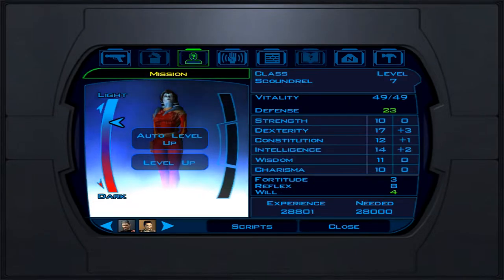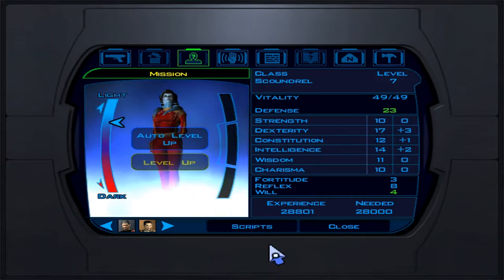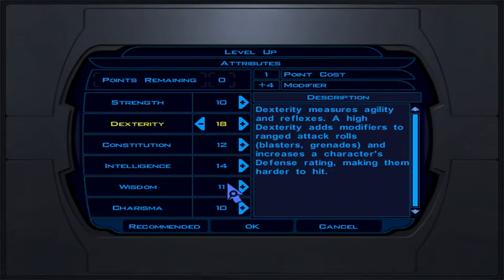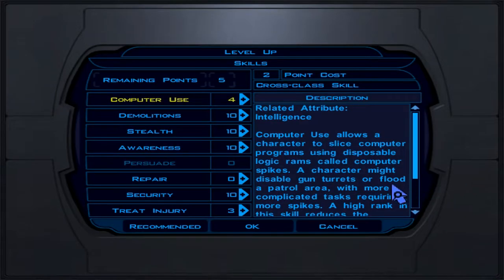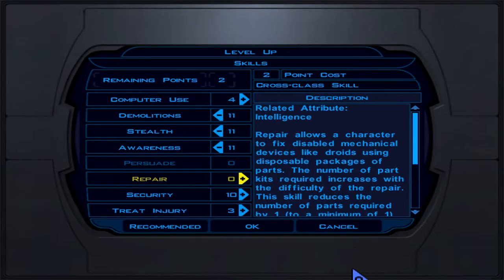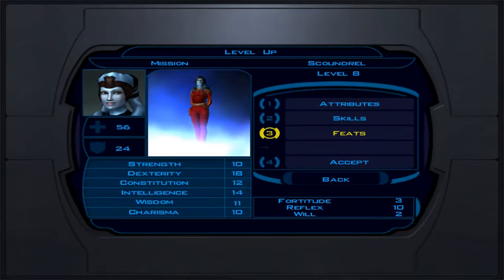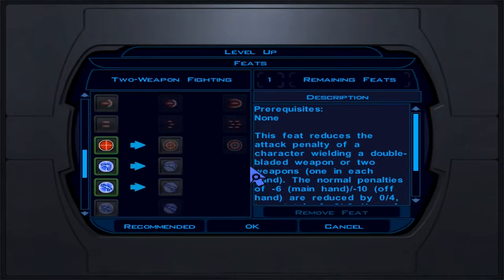Now at level 8 — probably the last level on Taris or first on Dantooine. Put your attribute point into Dexterity immediately. Skills: demolition, stealth, awareness, security. We cannot do computer use this level — store that for later.